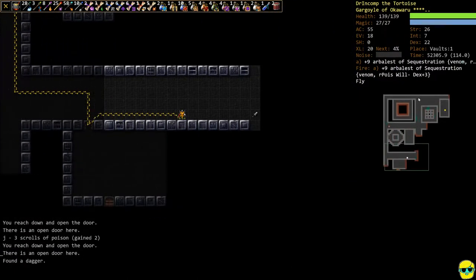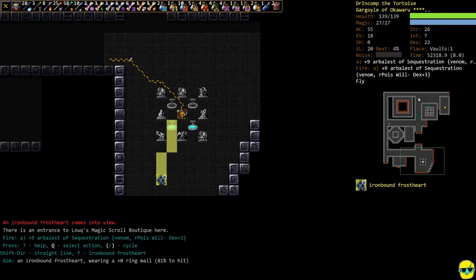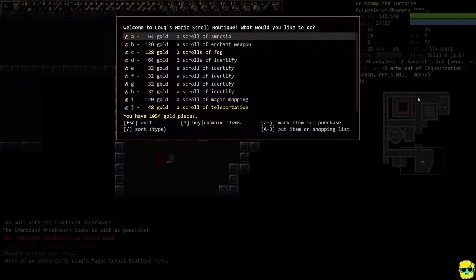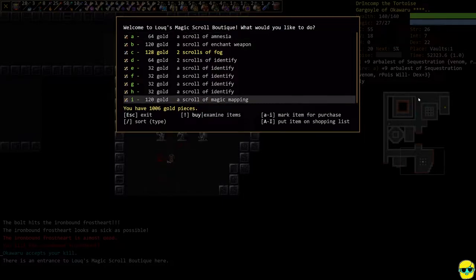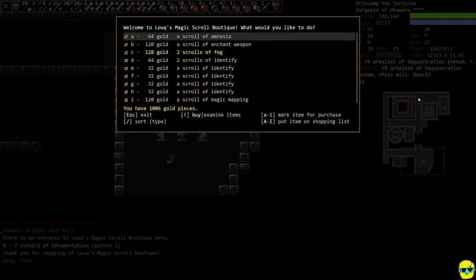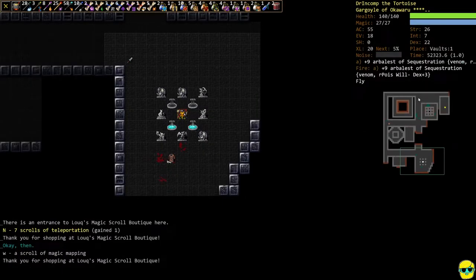There's a scroll shop and an iron bound frost heart — let's blast it, he's dead. We're going to go inside and check this out. We got mapping, teleportation, enchant weapon, and fog. I'm definitely buying the teleport scroll. Mapping is good too — I'll get it. We'll need that for Vaults 5, so might as well get it now.